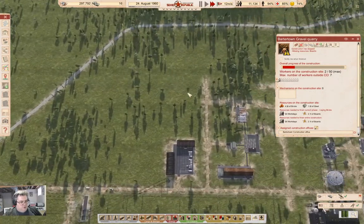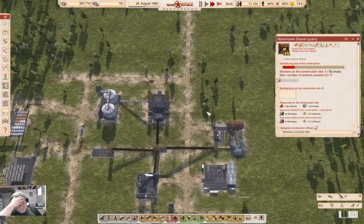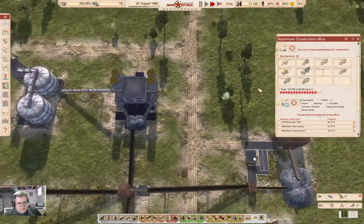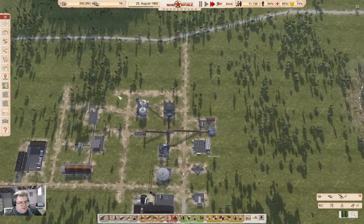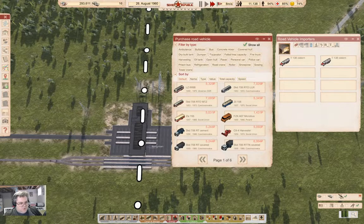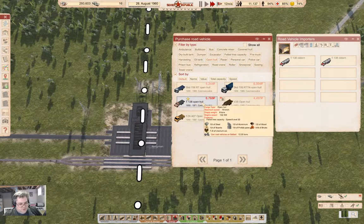Here we're waiting for boards. We've just got steel and bricks coming to the other location. This one — we only have one open hull. Maybe we want to get another open hull in there. If we go in here and purchase a vehicle — open hull — and if we go for the 138, we'll buy one of those.